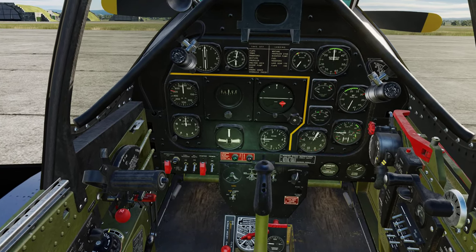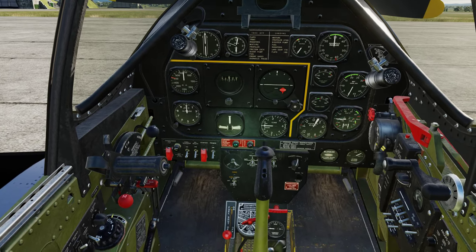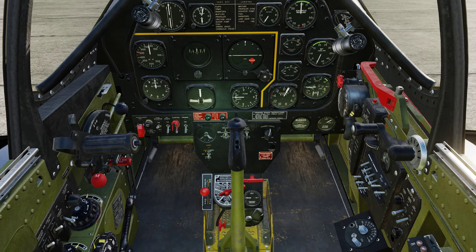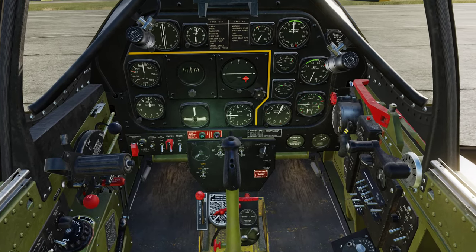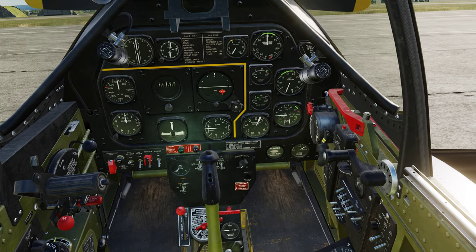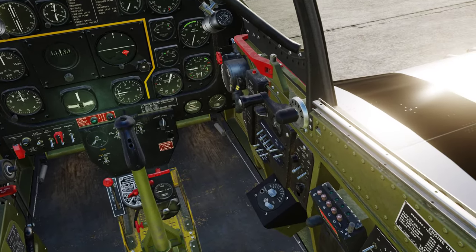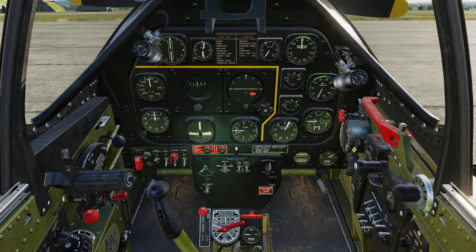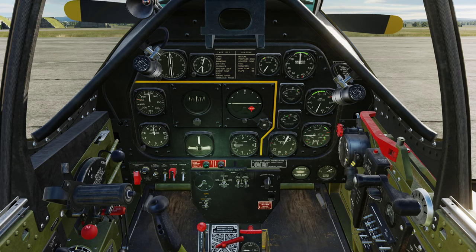Moving up, I'll take my propeller control all the way forward — that's my RPM control. I'll make sure the throttle is free and unlocked. Coming over here, I'll turn on the fuel booster switch, open up the starter, take the fuel cock to the left main tank, and turn my magnetos all the way on. This is not per the real Mustang startup — this is what DCS allows you to get away with. I'll dial in my lights and check the rheostats.